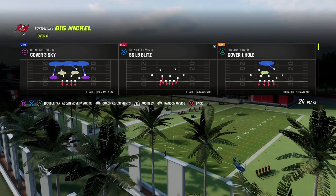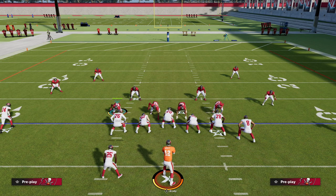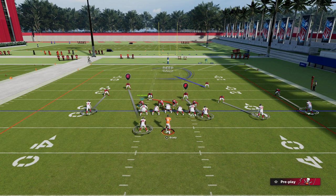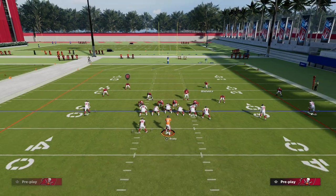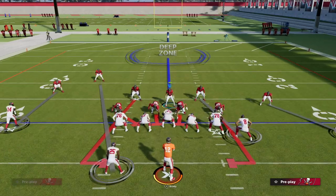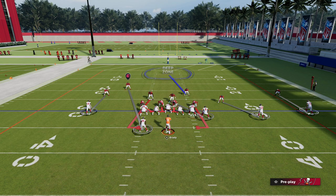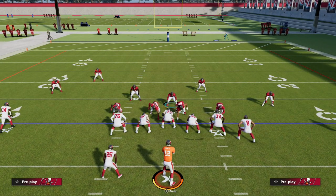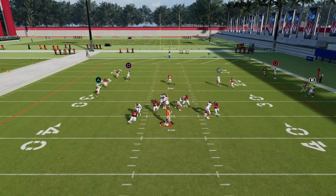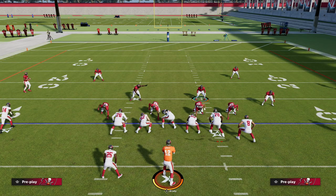Ideally we want to make sure that this blitz comes off the left side — that's the most effective way to run it. What we're going to do is pinch our defensive line, crash it inside, then blitz the linebacker in the three-rack hook defender zone, and QB contain. You want to user over the center with this defender, or man this guy up on the tight end and user this linebacker. You always want to blitz your user, and what you'll see is this blitz will loop around the edge for a B-gap and edge pressure.